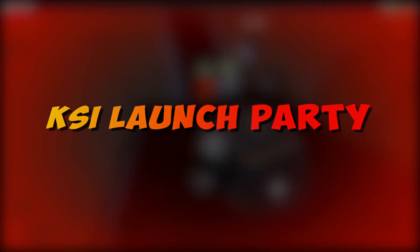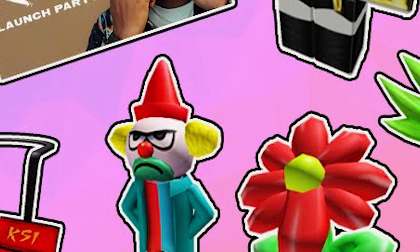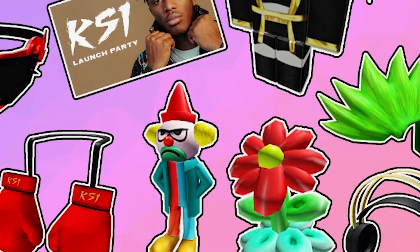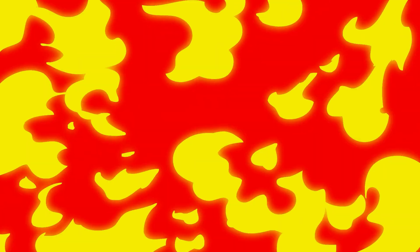KSI Launch Party: to celebrate the KSI Launch Party, you can have two items for free. One is a KSI AOTP hat and the other is KSI Golden Headphones. So whether you like the game or not, you can surely check the freebies out.